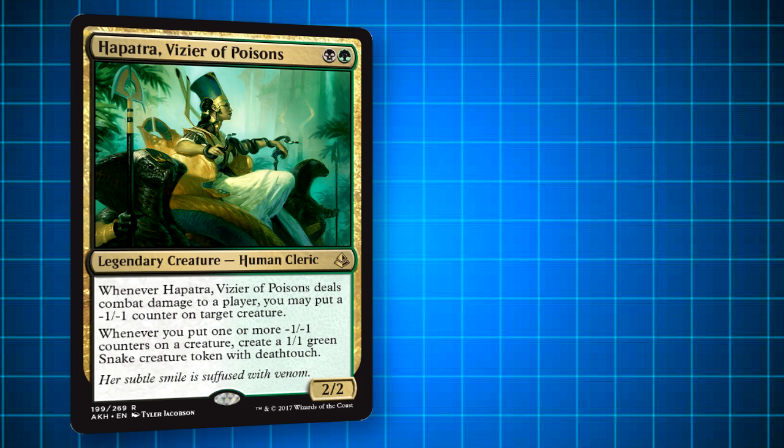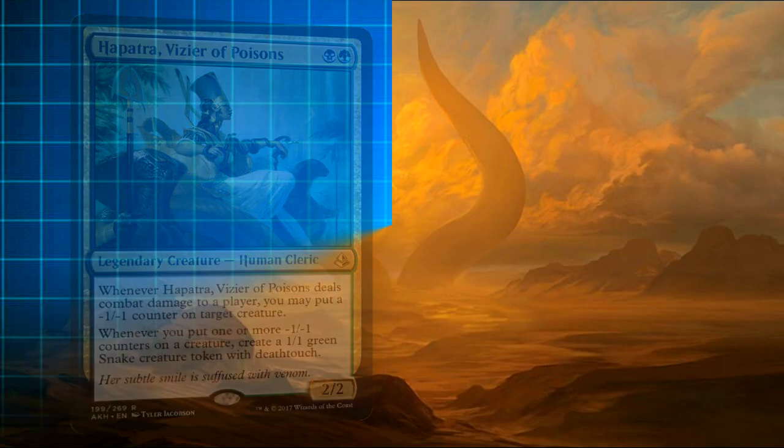She and her deck specialize in minus one minus one counters, which weaken a creature and can possibly kill it. As her poisons slowly whittle down your opponent's defenses, she also will be building up an army of creature tokens that are going to have your opponents on the run. Let's take a look at what she can do.